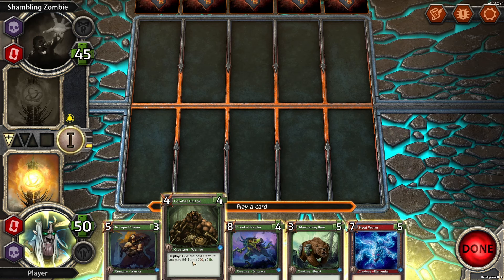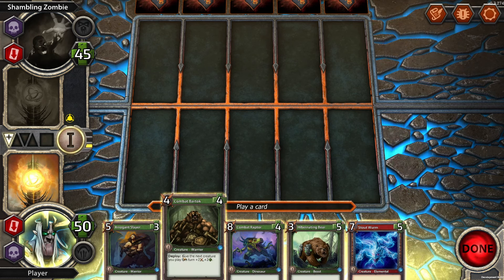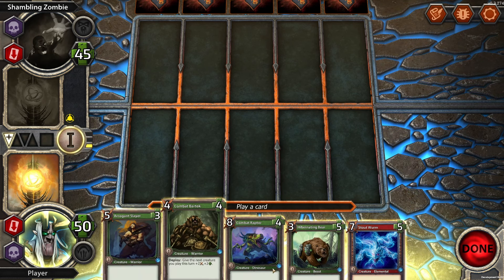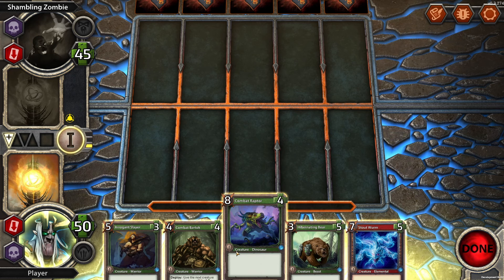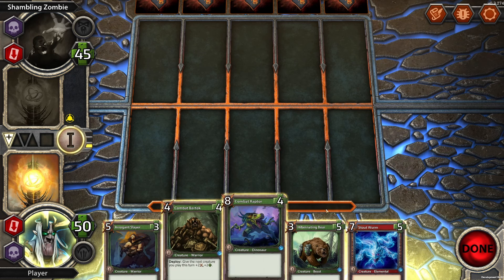Deploy: give the next creature you play plus 2, plus 2, plus 2. Or a stout worm, an elemental creature, 7-5. So we're going to play two actions at least. Maybe it has to be a next creature — we'll play like that one and that one.